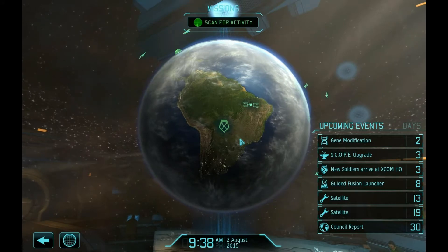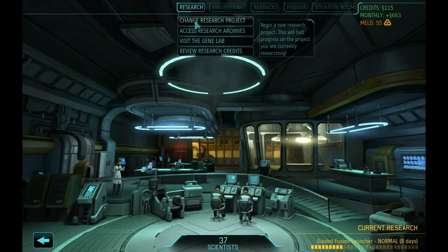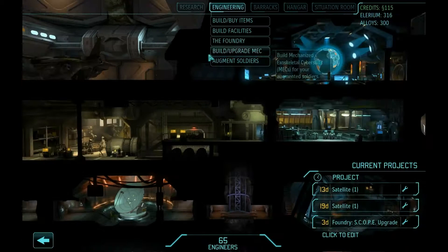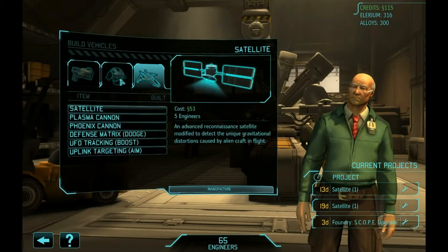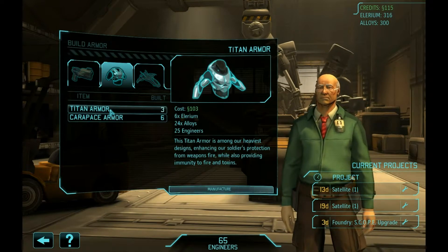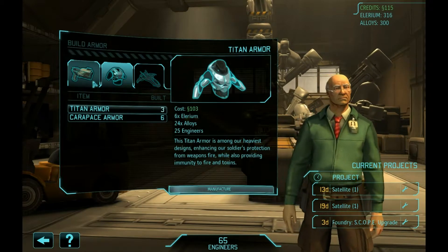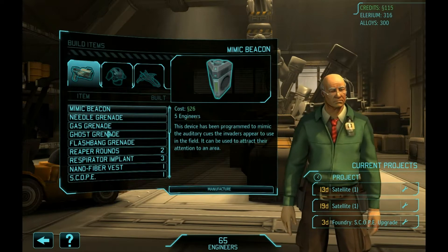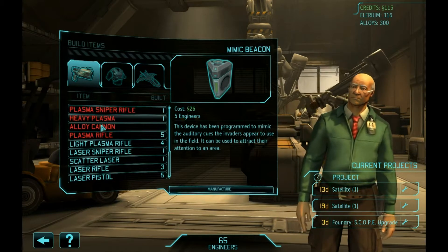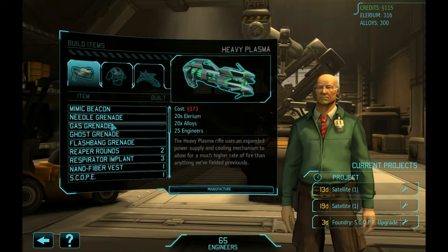Somebody told me a couple things: we need more fighters, and we also need to research that new fighter. However, I think the guided fusion launcher is really important, so we're going to keep going on that. We also have 115 credits, and I honestly think that until we get the new ships, we shouldn't build any more of those. We could probably go with another Titan Armor so four people can wear it. We could also use another Plasma — Heavy Plasma or an Ally Cannon — but we can't afford any of them because they cost so much money.